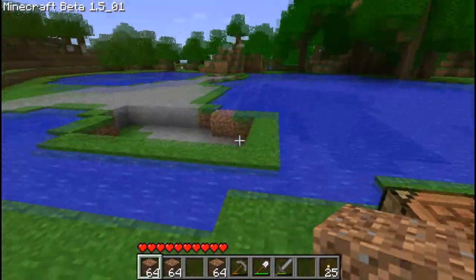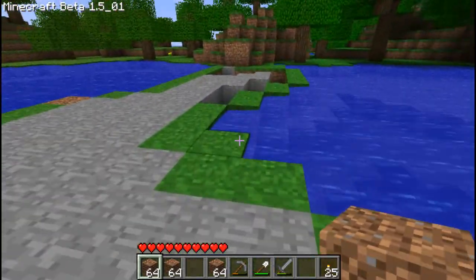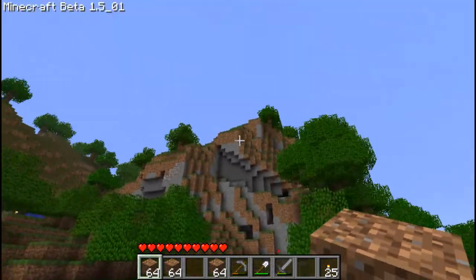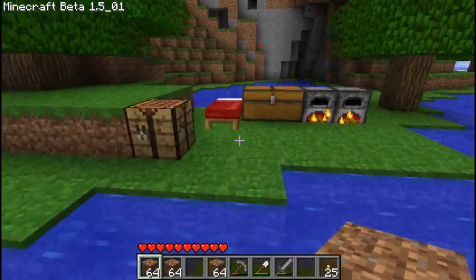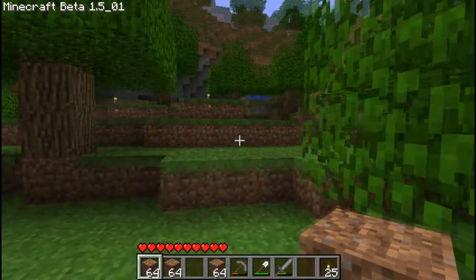I was walking around because I had a base which I can show you, and it's really bad. I was clearing it out and I was like, I need more stone. So I was walking along and I found this big mine over here. And as I came over the ridge, I'll actually show you what this looks like from the top — it actually looks pretty cool.